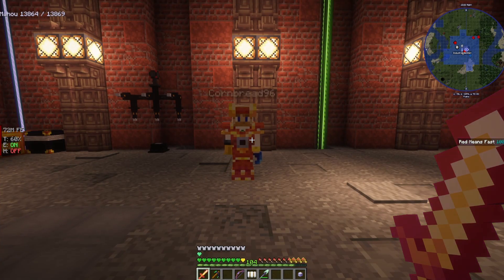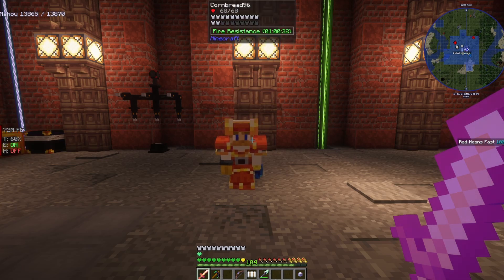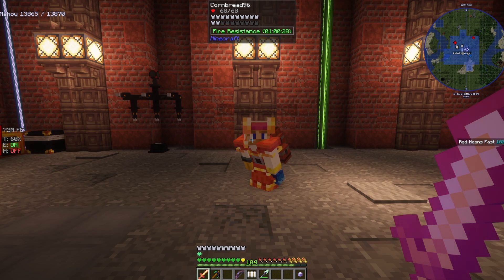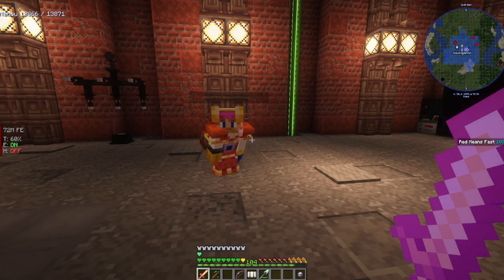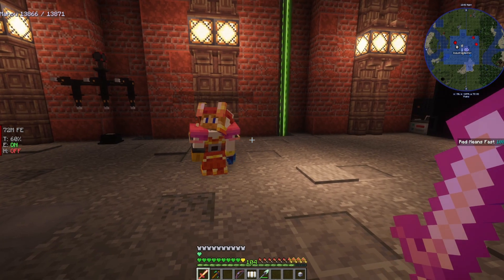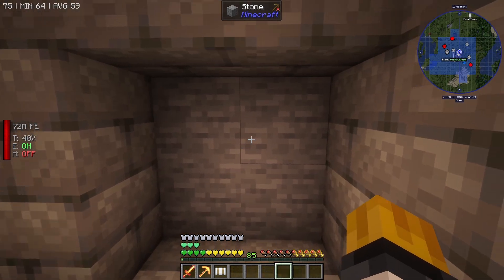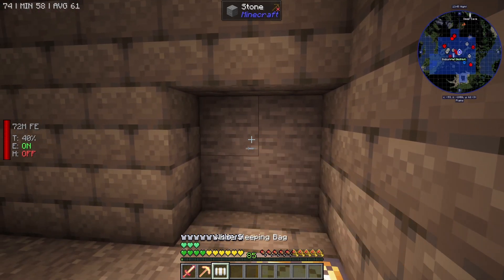Hello and welcome back to All The Mods 9! We're fresh back from our adventure to the blue skies region. This episode we're going into space with the Ad Astra mod - this episode is about rockets. We're building a rocket house!